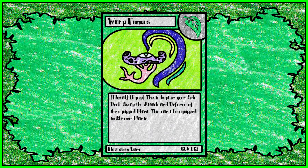Then we have Warp Fungus. It's an equip card that can't be equipped to shrooms, and it swaps the attack and defense of the equipped plant. This is a card that goes into your side deck, which was a recently added mechanic. It's free and you can play it anytime, but you're limited to only 5 cards in your side deck, and that includes silver boosts. So keep that in mind.